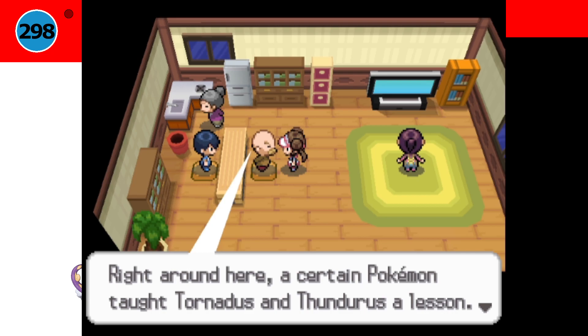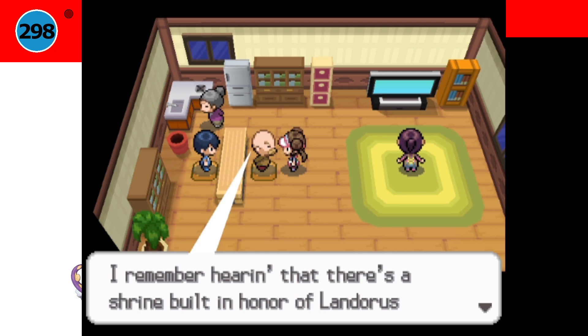You can at least register them as seen in a house on Route 7 when talking to a man there if you just want to get the permit from Professor Juniper to travel to the Nature Preserve, but if you also want to get the Oval Charm for breeding, this isn't going to cut it. The obvious thing to do would be to catch them in Black and White 1 and trade them over. However, if you don't have those games, there is a good alternative — the Nintendo eShop exclusive game Pokémon Dream Radar, which was released the same day as Black and White 2 and lets you catch quite a few rare Pokémon including the Forces of Nature trio. It costs around $3.